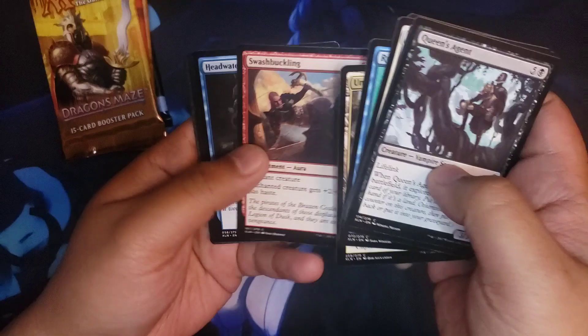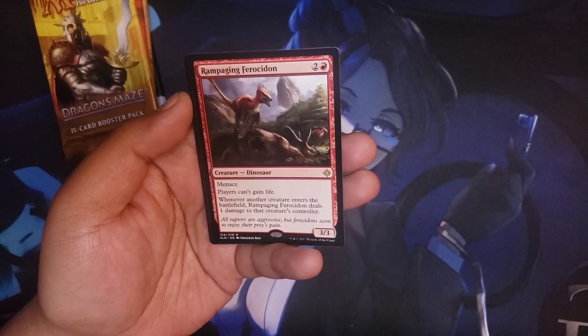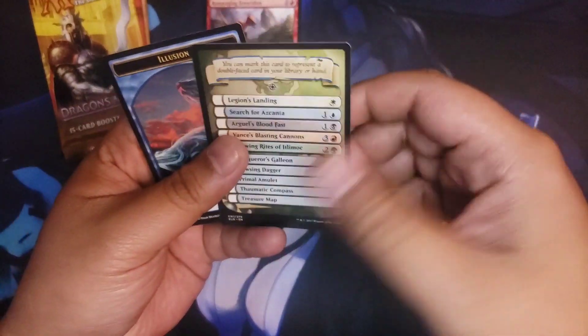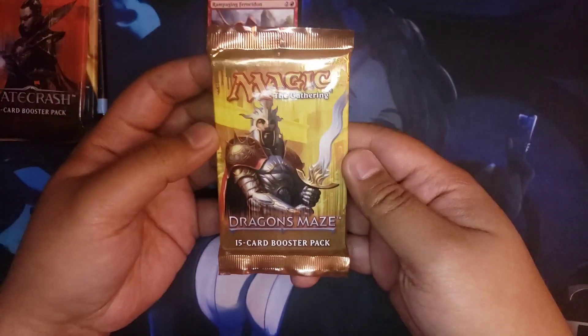In Ixalan — no uncommon fun stuff — the rare is gonna be Rampaging Ferocious. Cool, cool. And a nice little flip card and an Illusion token. All right, pack number two — Dragon's Maze!